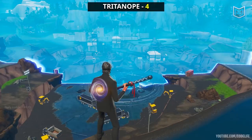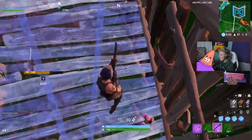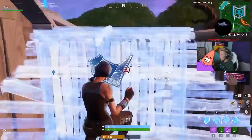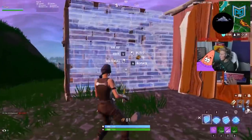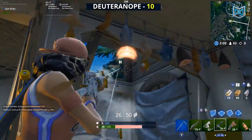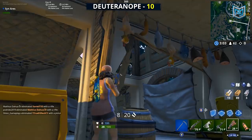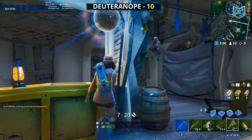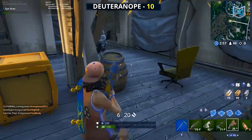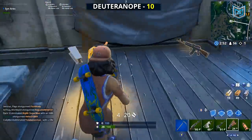With the colorblind strength above 5 for either Deuteranope or Tritanope, the storm haze will dampen, making it easier to see into the storm. Players such as Mongrel have opted into using Deuteranope 9. Tfue, Dubs, and other top players use Tritanope strength 10 since the game doesn't look as bad. Note that the higher you set it, the duller the colors will become. If you're trying to qualify for the World Cup, these colorblind settings are a necessity — in competitive Fortnite, the games last until the last storm shrinks, and without a colorblind mode on, you're at a considerable disadvantage.